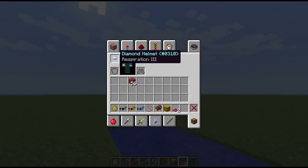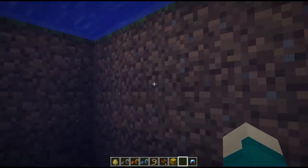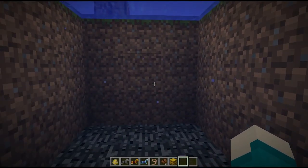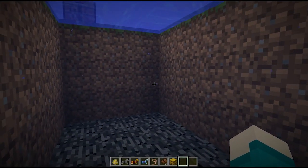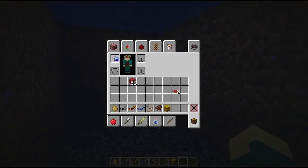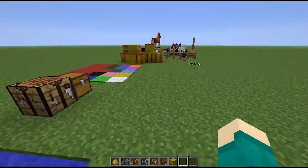I have a respiration helmet on, and I'm going to take it off and go underwater — you'll see it looks as it did before. Now when I put the respiration helmet back on, it is a little bit brighter and easier to see. This would be easier to tell in a bigger body of water, but watch the sides of my screen — it gets darker when I take it off and lighter when I put it on. That's a cool new perk of respiration helmets.